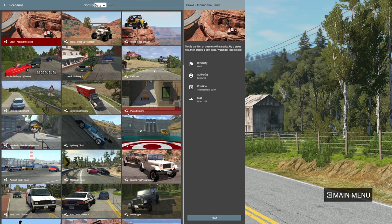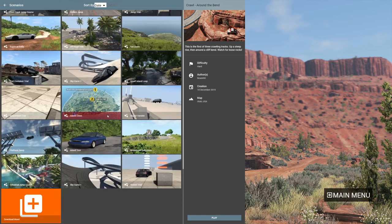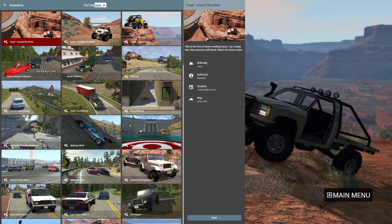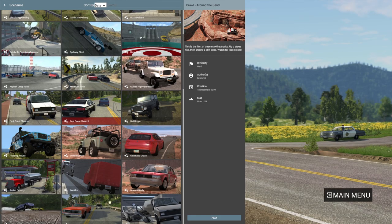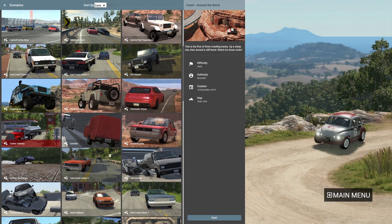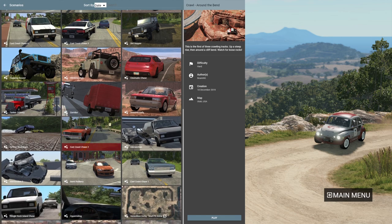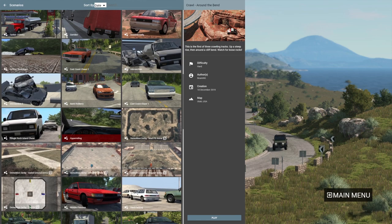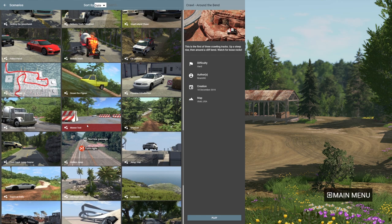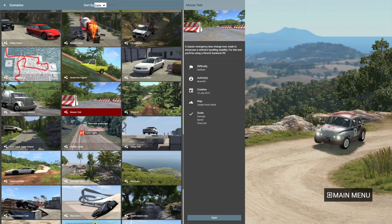So we're going to do some scenarios and I don't really know which one I'm going to pick, but we have a bunch of them — we could also download more. The most popular ones I've seen people do are the off-roading ones and these chase ones, like a police chase. There's also a tanker delivery, kind of like American Truck Simulator. Ones that sound interesting to me are hypermiling, where you just have to make it to a destination with a limited amount of fuel. I think we're going to pick moose test, just because I want to see what that is.